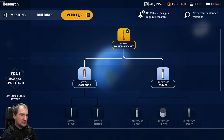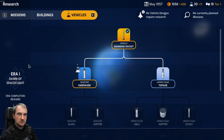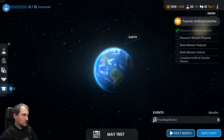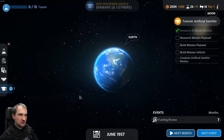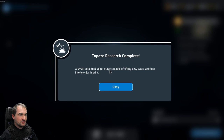We need both the booster and the upper stage. Emerald research complete - a small early liquid fuel rocket based on earlier sounding rocket designs. And the upper stage: a small solid fuel upper stage capable of lifting only basic satellites into low Earth orbit. We got it.